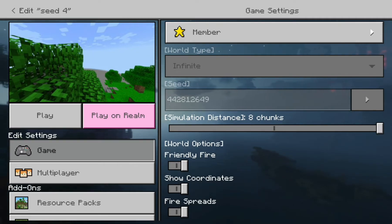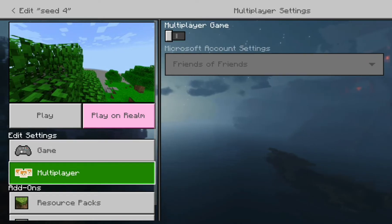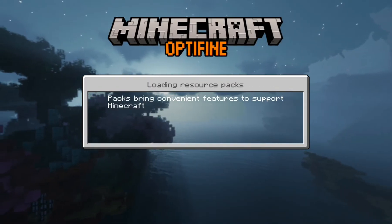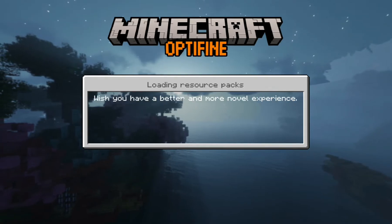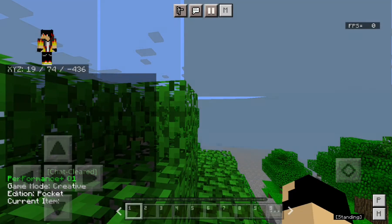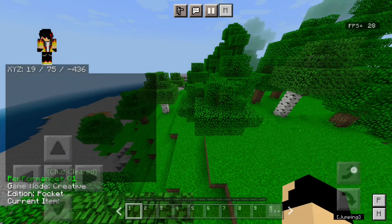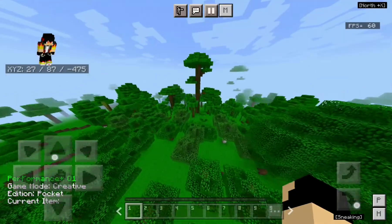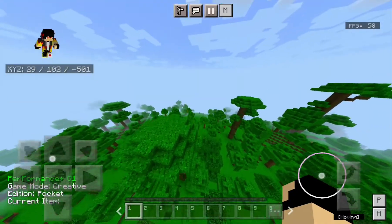I turned the multiplayer game off so no one would join and ruin the video, because I wanted to make it special — just for you guys. Use these seeds quickly before any of your friends find out, so you can get the coolest tips and tricks before they do. This seed spawns you next to an epic jungle.